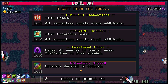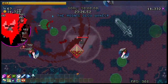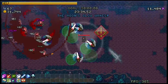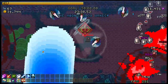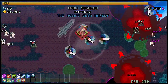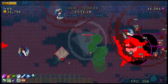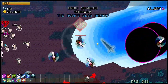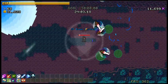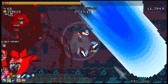Entangle duration is doubled. Not super relevant because if anything gets hit by them, they're basically dying. But pretty good — it basically guarantees that it's going to get hit by the circle. Not the worst thing in the world, not the best thing in the world.